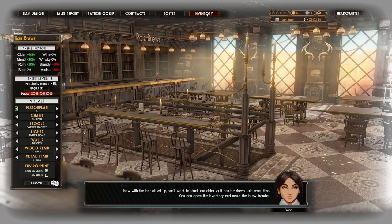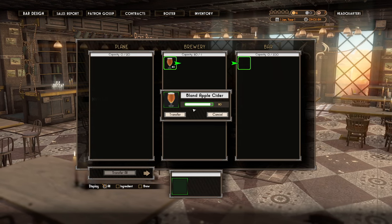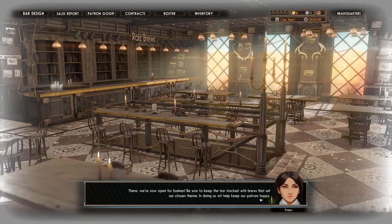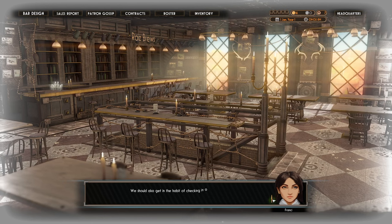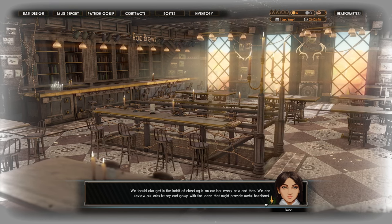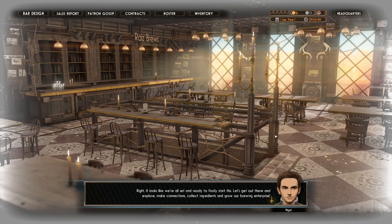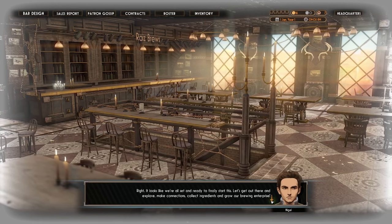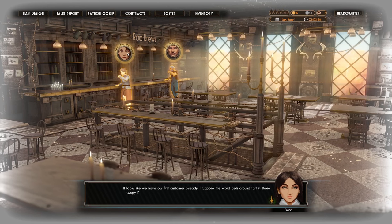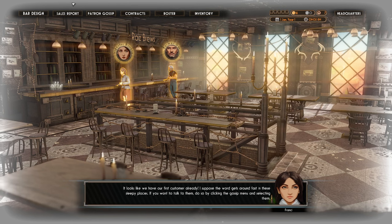Let's transfer the cider into the bar — only a capacity of 200, hopefully we can upgrade that. We're now open for business. Be sure to keep the bar stocked with brews that suit our chosen theme to keep patrons happy. We should check in on the bar every now and then, review sales history, and gossip with locals — the gossip function provides useful intel, like a Tweetdeck for city info. Tutorial complete! First customer already — Inspector Ruslana and Farmer Gus.